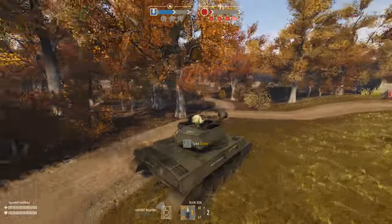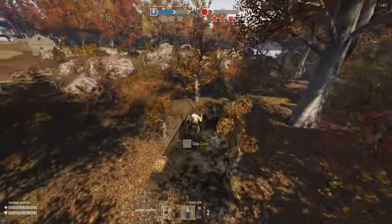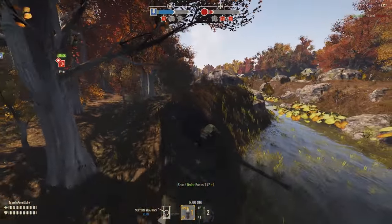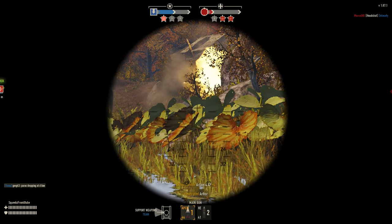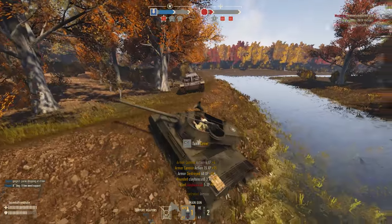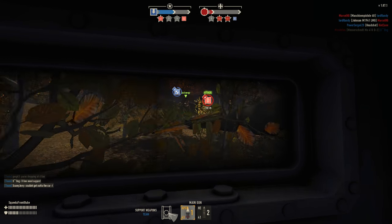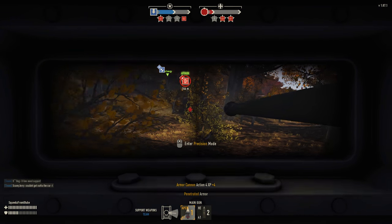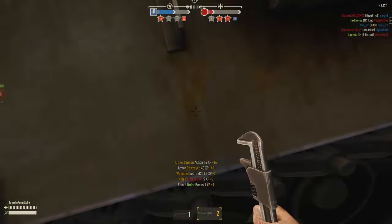We got someone spotted — armor up here on our left. He's seen us, so this is where we're going to try to flank. This is where the M18 Hellcat comes in. She is fast, she does have a lot of maneuverability. We got really lucky right there — we're gonna hop out and wrench up real quick.